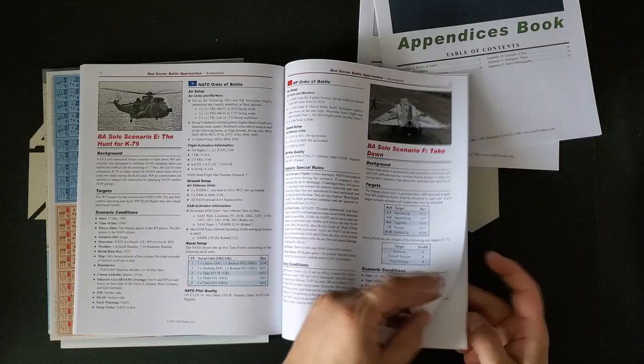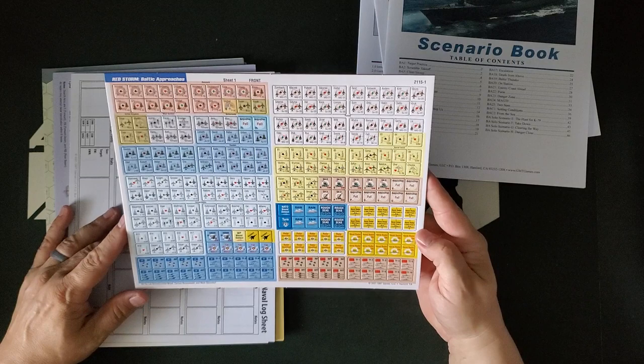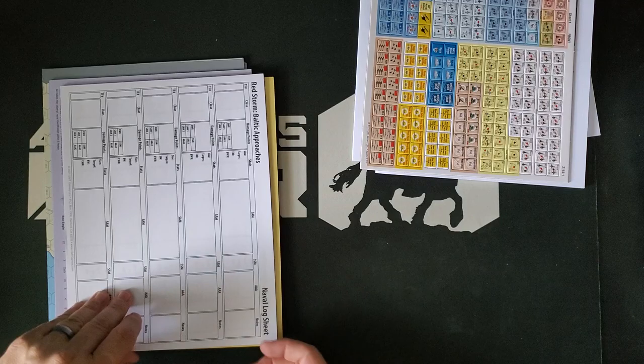We get a counter sheet in an already counter-heavy game, I might add. So we get a whole bunch more planes. Looks like these are almost all planes, but we do get some ground units here too. Ground units are represented in the game in a somewhat abstract way. And you can see we have naval task forces as well, since this is, after all, Baltic Approaches. We have a naval log sheet with a little area for each task force. That's pretty cool.